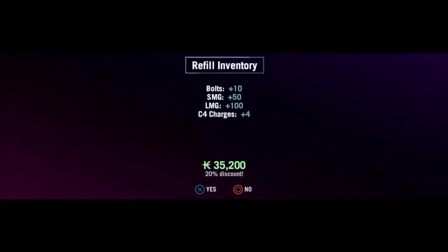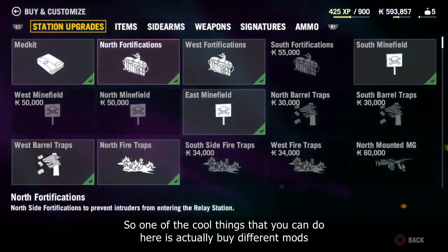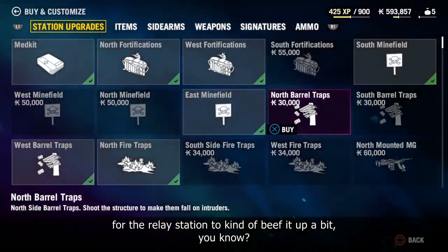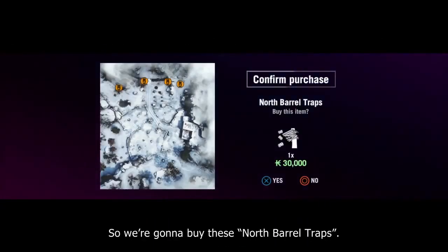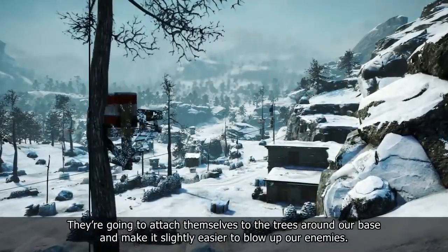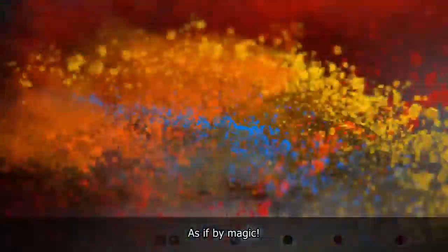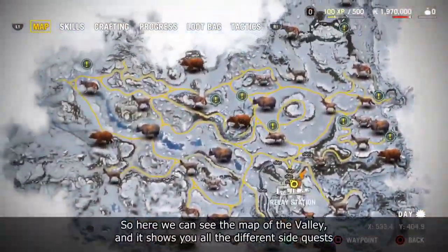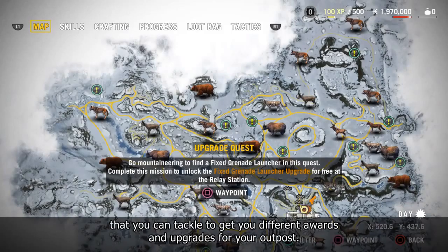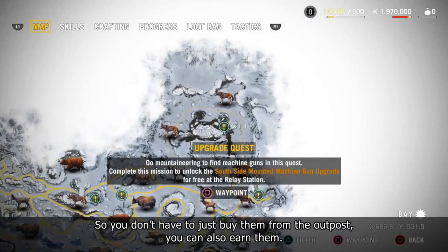One of the cool things you can do here is actually buy different mods for the relay station to kind of beef it up a bit. So we're gonna buy these North Barrel Traps — they're going to attach themselves to the trees around our base and make it slightly easier to blow up our enemies. Here we can see the map of the valley, and it shows you all the different sidequests you can tackle to get different wards and upgrades for your outposts. You don't have to just buy them — you can also earn them.